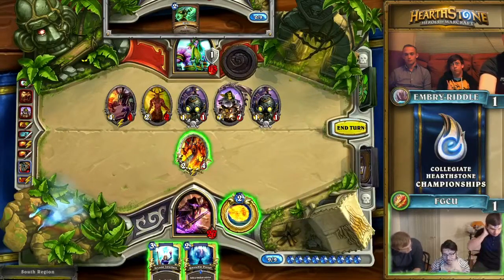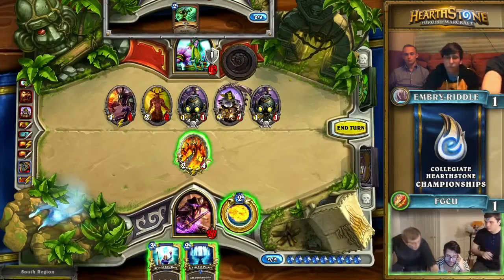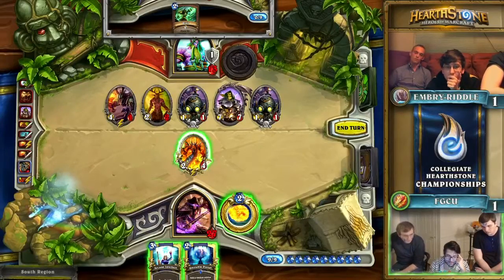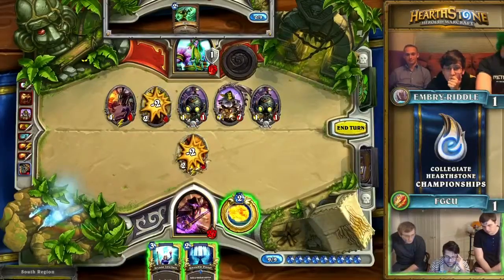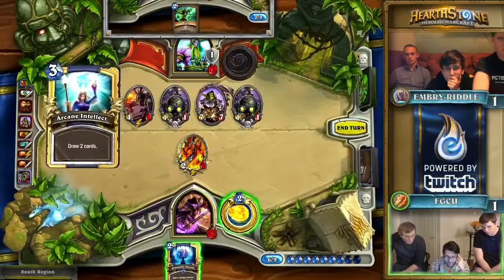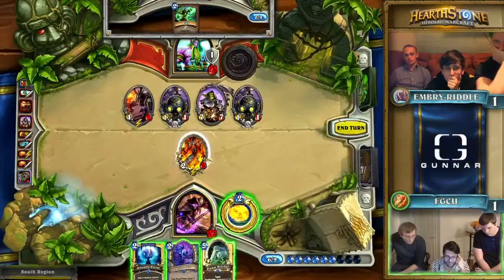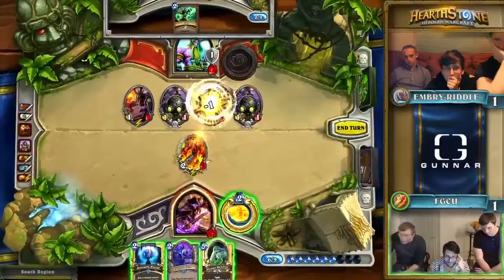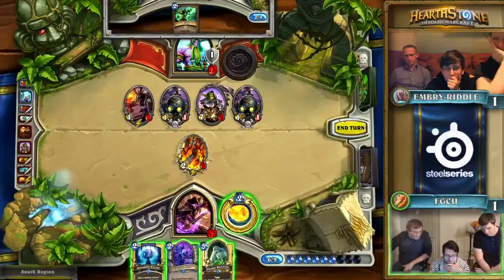Florida Gulf Coast is still at 27 health, so they have this turn plus probably one more to try and find the burn necessary. What do you start off with — Unstable Portal? Sequencing matters here. I think you start by killing the Tutu. They're going with the Arcane Intellect, though — they want to dig. Balling Hero is a really interesting one. As much as Flame Waker wants to kill Dr. Boom, that's an uphill battle.